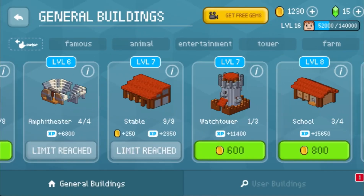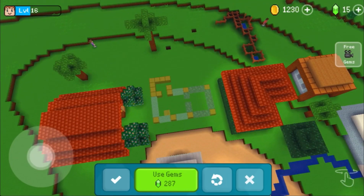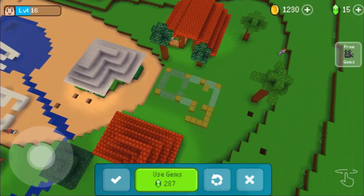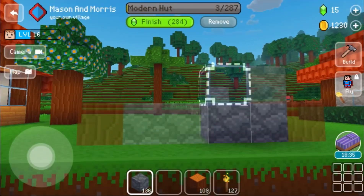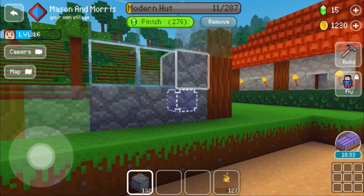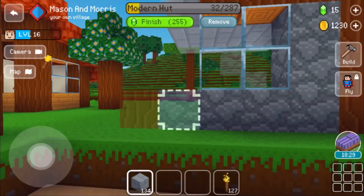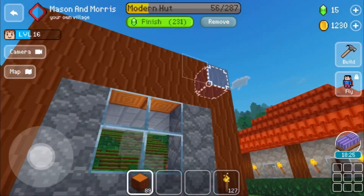Hello guys, today we're going to be building the modern hut. The modern hut is not 300 blocks, but we're close to 300 blocks. And I already know some 300 blocks building with the air and computer. I think that's the only one. But we're going to be building that today.